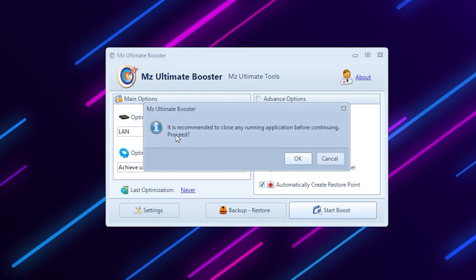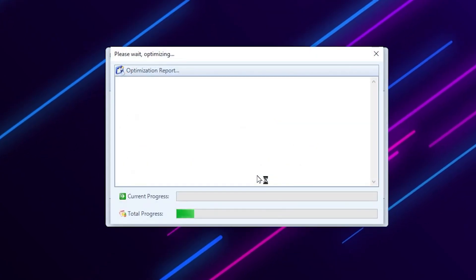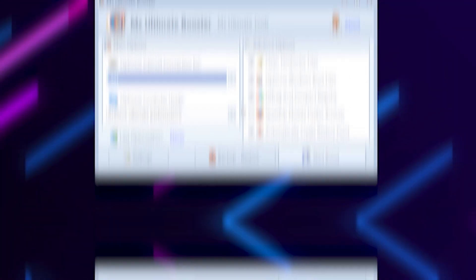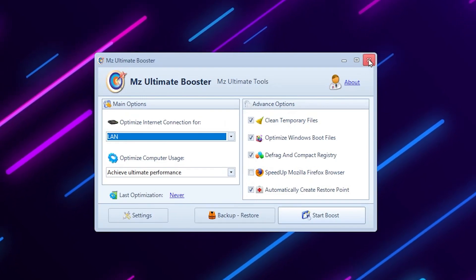Now click 'Start Boost'. It is recommended to close any running applications before proceeding. Click OK and then Continue, and the tool will start optimizing your PC for best performance. Once optimization is complete, close the application.